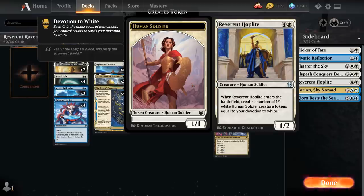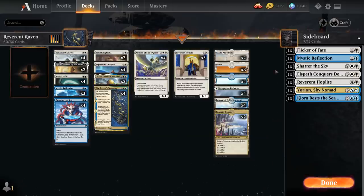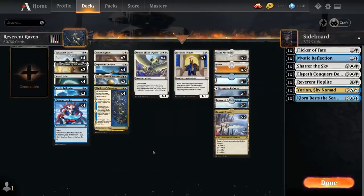That's how this deck can combo off and generate an entire army out of nowhere. Our basic game plan is to use the Raven's Warning to grab either Mystic Reflection or Reverend Hoplite and put it on top of our deck, then hopefully have the other combo piece already in hand, ready to go.